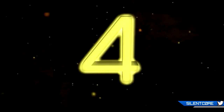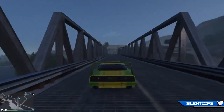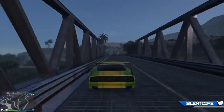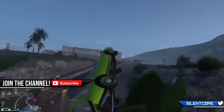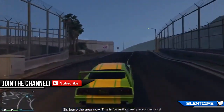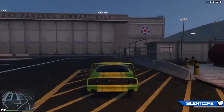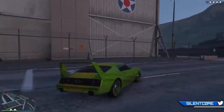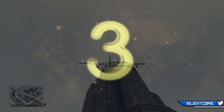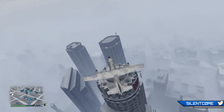At the number 4 spot this week is Ayo Tubek who shows us how to enter Fort Zancudo with style. Up next, I'm not sure exactly what Bentley Bomb was planning here but he decided to fly backwards off the Maze Bank building — let's see how that one turns out.